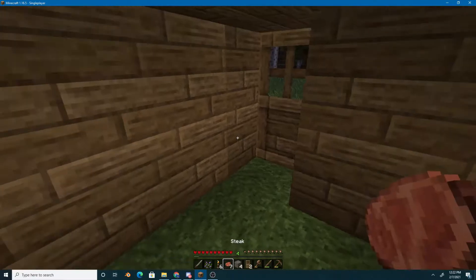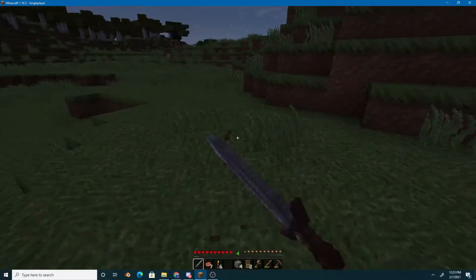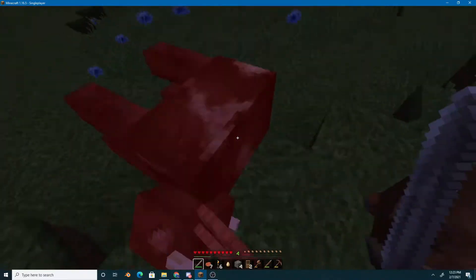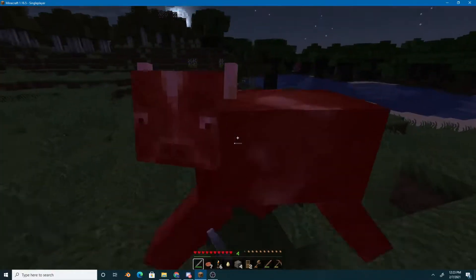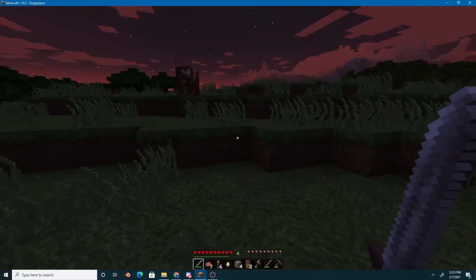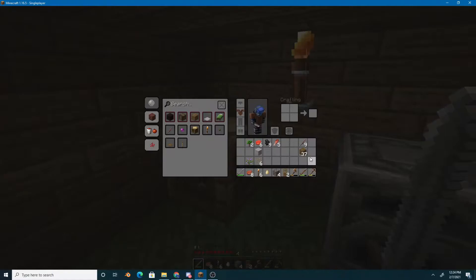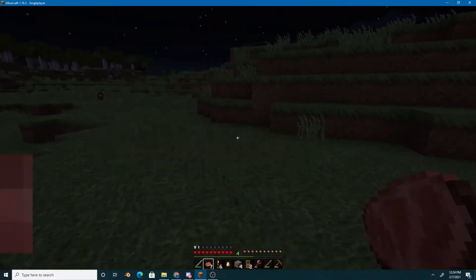Whenever you're going to fight mobs, don't forget to grab some cooked food from the furnace. To craft a leather chest plate or leather tunic, you'll need eight leather. I'm going to have to go hunt some cows — didn't get any leather from that cow, just a matter of luck. We got two leather — great. Get one or two more leather to provide yourself with protection. Make sure you craft a leather tunic if you can; it's not much, but it's better than nothing in order to fight mobs at night.